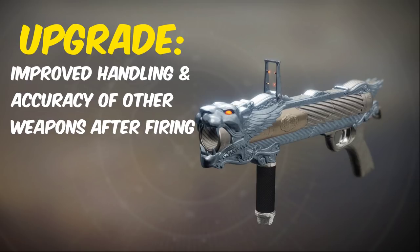Next up is the Fighting Lion. Its catalyst has a low chance to drop from any PvE kill and it boosts the handling and accuracy of your other weapons after you fire this weapon.